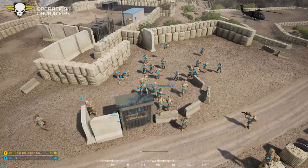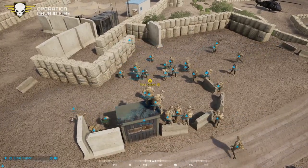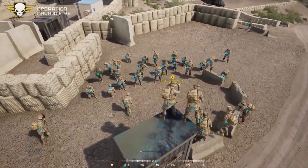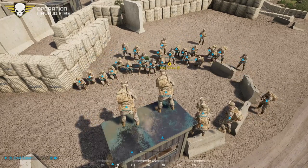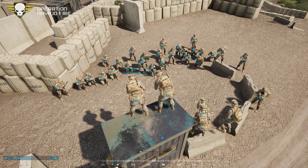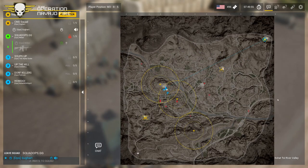Coming back from break. Round two command brief underway. Sugar Heart: 'Last round you all did a good job — kill parity was maintained for most of the round. I'm willing to sacrifice all of you for the greater good.' Roles now flip — the Russians go on offense.